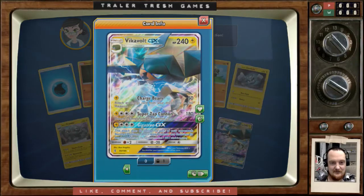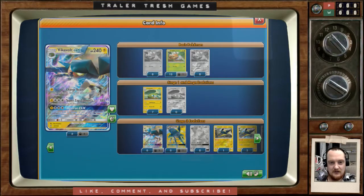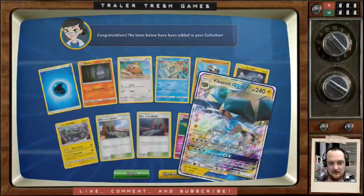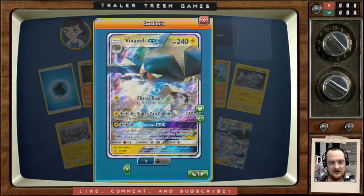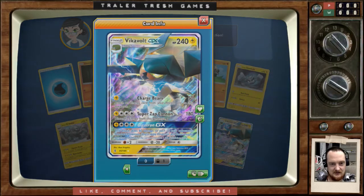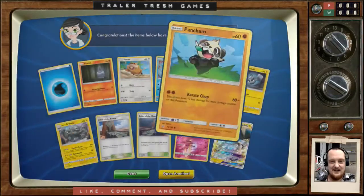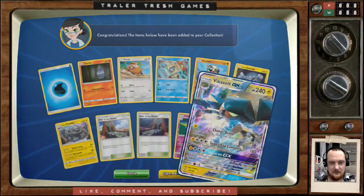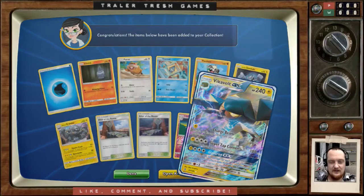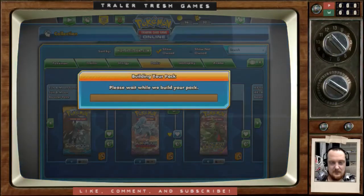I only have one of them, but I think I might have a full art version too — yes, I do. These guys are pretty popular. They can be a bit annoying with the whole attaching energy cards from your discard to the Pokémon and moving things around, but they're pretty effective. 240 HP is pretty awesome, but it is Stage 2 and I'm not super keen on playing Stage 2s myself — it just seems too long to set up.